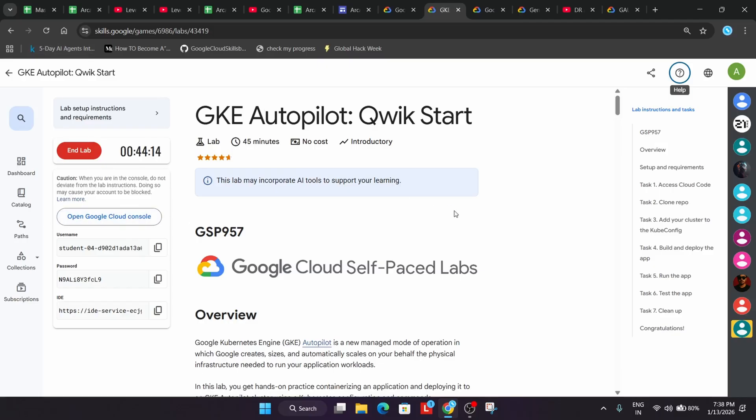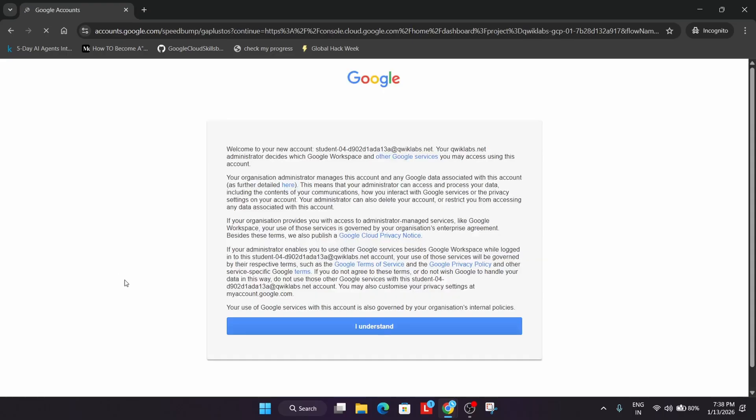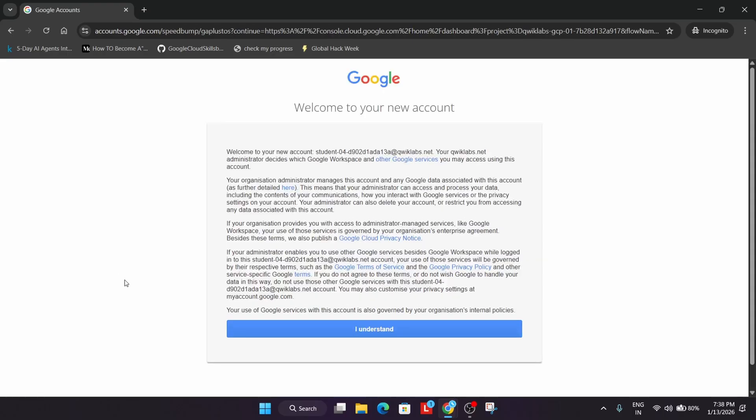Once you click Start Lab, you will see the Open Google Cloud Console button. Right-click it and open it in an incognito window. All labs must be performed in incognito so they do not conflict with your original Gmail account. Also, do not sign in with a personal account, because if you do, you may be charged.